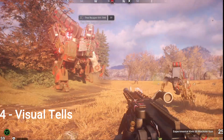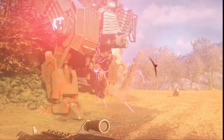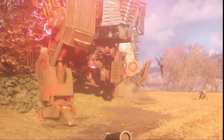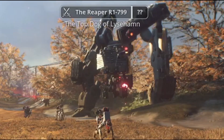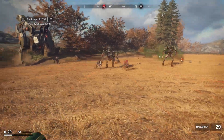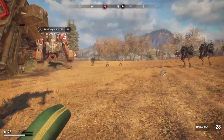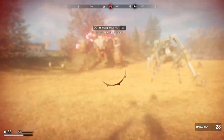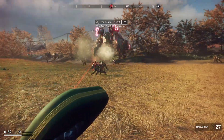The next tip is to pay attention to the visual tells the Reaper gives you when he's about to attack. The first visual tell is whether he's going to attack with his machine gun or his mortar — these will spark with some red electricity just before he fires them off. As long as you're paying attention for that red electricity, you can plan your movement: if it's the machine gun, sprint left or right strafing away; if it's the mortar, be more reactive since he fires those rockets all over the place.